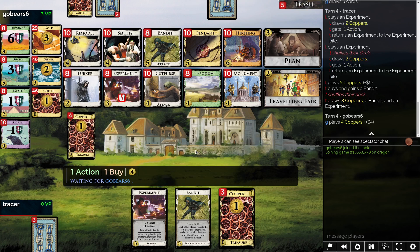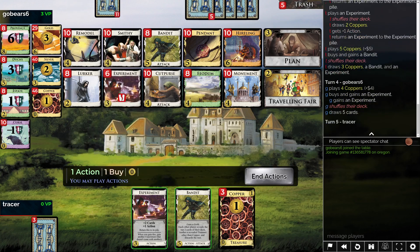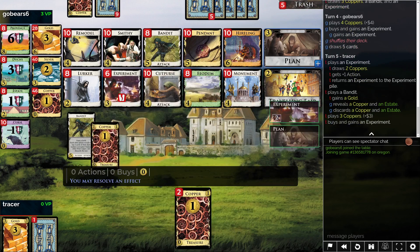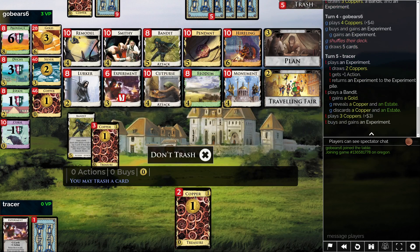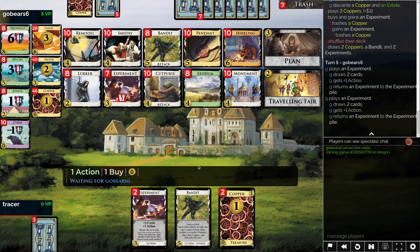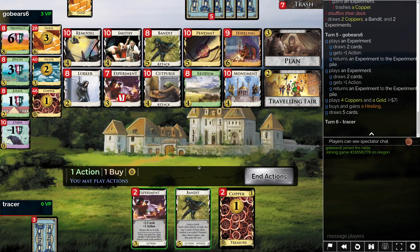So now I think from here we're just going to be trying to play bandit like every single turn. Create some coppers. We might even pick up faytum at some point just given how easy it is to trash stuff, and move on from there. Losing this gold would suck — fortunately it doesn't happen.